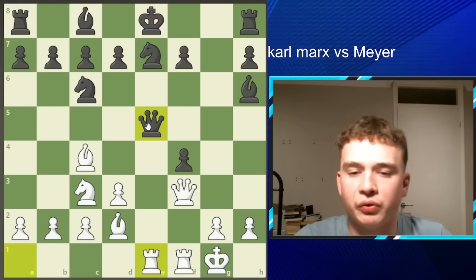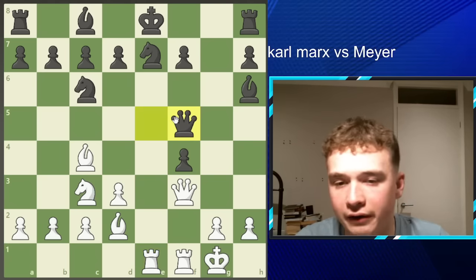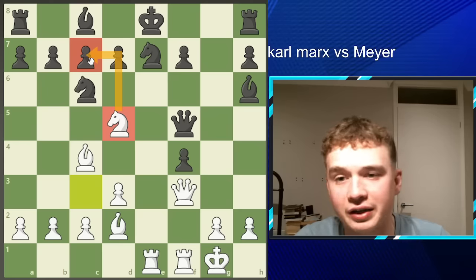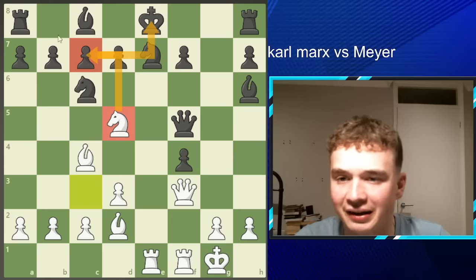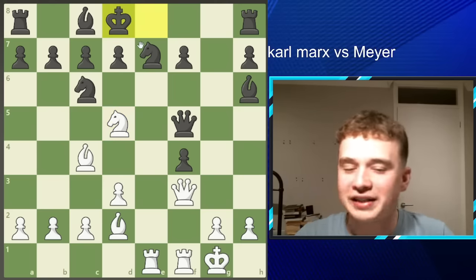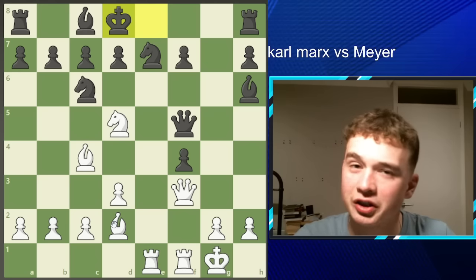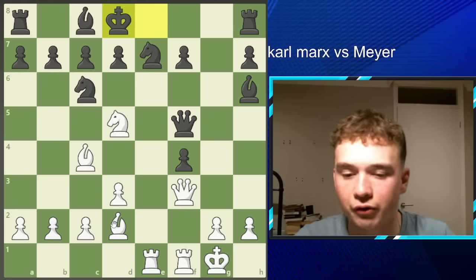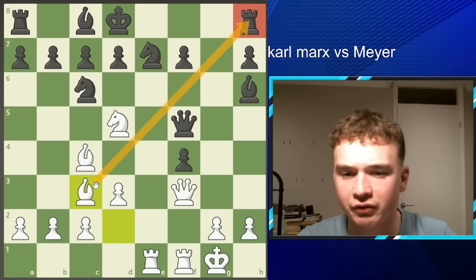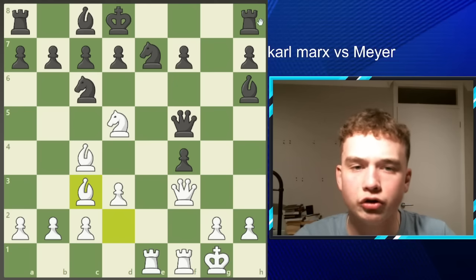After Rook E1, Marx's opponent decides his Queen is in a bit of danger and plays Queen F5. Now Marx takes his opportunity to hop into D5 with Knight D5, with the immediate threat of Knight C7, forking the King and the Rook. There is a threat that needs to be attended to, so Marx's opponent plays King D8, sacrificing castling rights. Marx has taken stock of his position and notices that Rook is looking a bit vulnerable. So he plays Bishop C3, putting pressure along the diagonal — a prime example of developing pieces onto better squares with tempo.